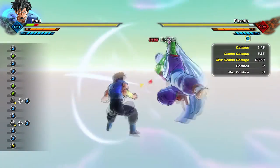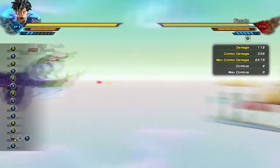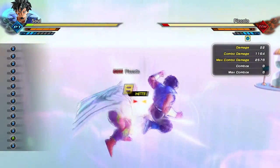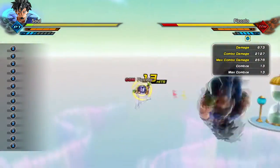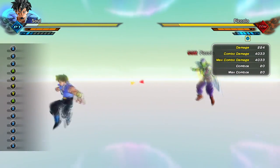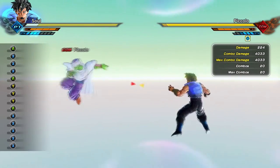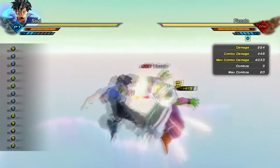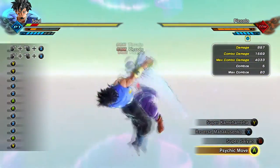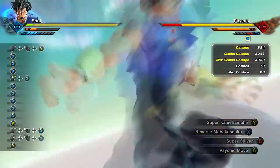If they have a combo attack like Meteor Spirit Sword or Blue Hurricane, those attacks do a lot of damage and if you're trapped in one, you're in trouble. The only way to avoid it is to pay attention to your stamina. Stamina is by far the most important stat in this game. When you have stamina, you can outlast your opponent and win any fight.